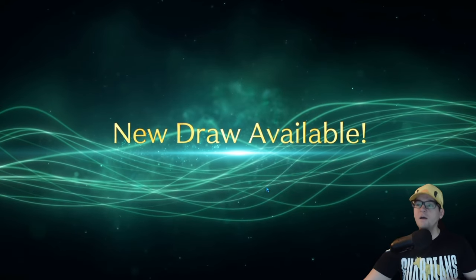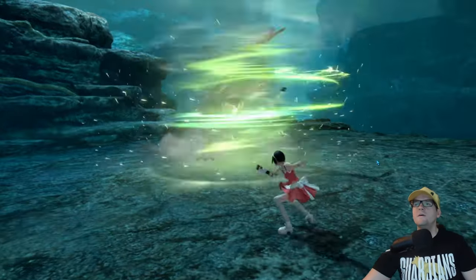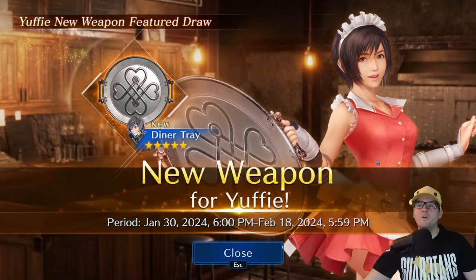So here's the new draw - I'm assuming it's Yuffie. There it is. So that's what the outfit looks like. And as far as I've already checked out, it's a dinner tray - it's kind of a funny weapon, that's for sure.